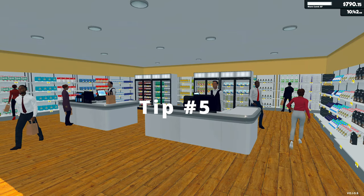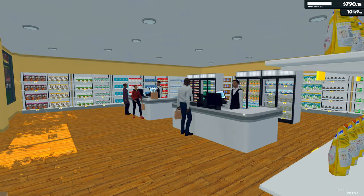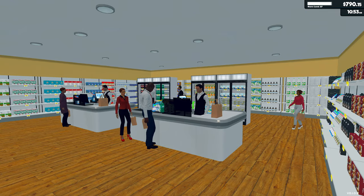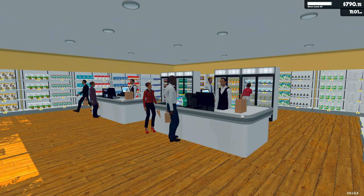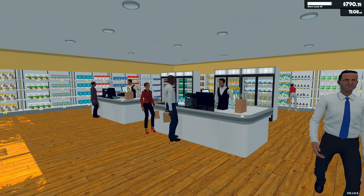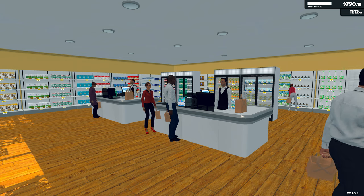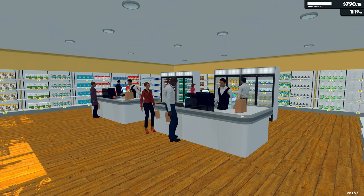Don't buy too many licenses at once. The game has a massive amount of items, so if you unlock too many at once, you'll most likely rush the way you place them and make the whole store a mess. And since you can't move items once you place them, you'll have no other option than to wait for all items in that section of the shelf to be sold before you can put something else there.